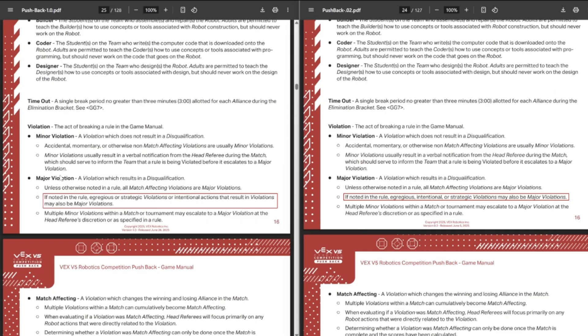The first thing here is they changed what the definition of a major violation was. Previously, it used to just be 'intentional violations may also be major violations.' Now it's 'intentional actions that result in violations may also be major violations.' The main thing that comes to mind is trapping or pinning. Previously, if you were pinning somebody and held them for six seconds, that would be considered an intentional violation. But if your robot got stuck while pinning them against the wall, you could argue you weren't intentionally pinning them for that amount of time. With the newer rules, you could say it was an intentional action that ended up resulting in the violation.